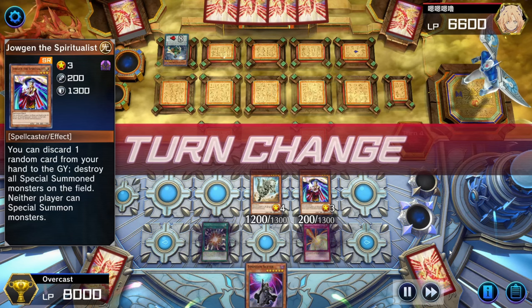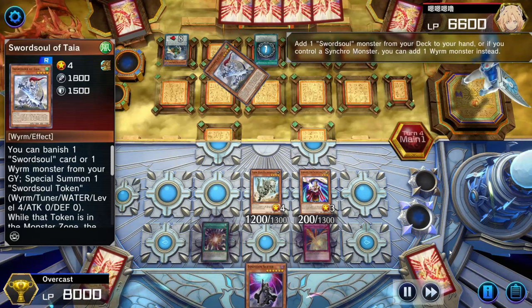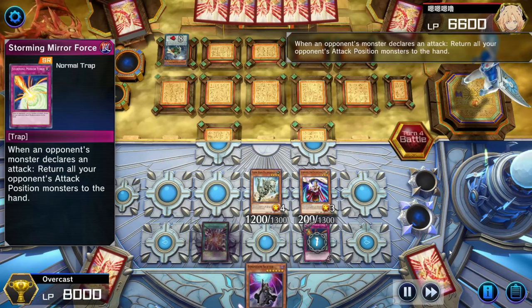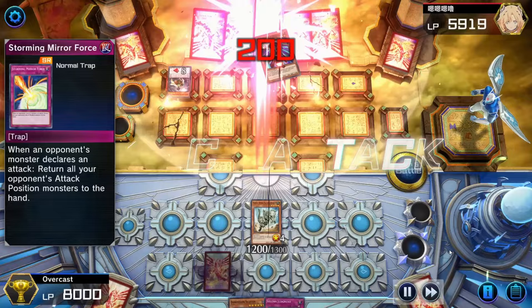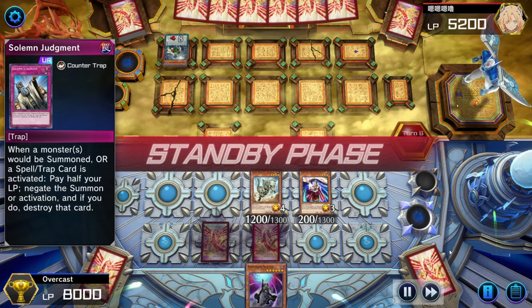And then back to our opponent. He activates Swordsoul Emergence, searching for another copy of Tyre, normal summons, goes for combat, and we activate Storming Mirror Force, sending it back to the hand. And then back to us — we top deck Solemn Judgment. We go to combat, get some more damage in, and then in main phase 2 we set Solemn Judgment and pass play. And this time, when our opponent normal summons Tyre, we activate Solemn Judgment, negating the summon and destroying it.